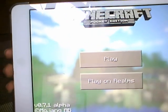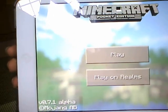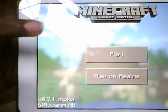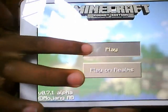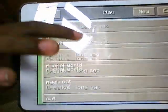I will be showing you how to play multiplayer in Minecraft Pocket Edition, which is version 0.27.1. Go to your play, scroll down to your button, right to your button.